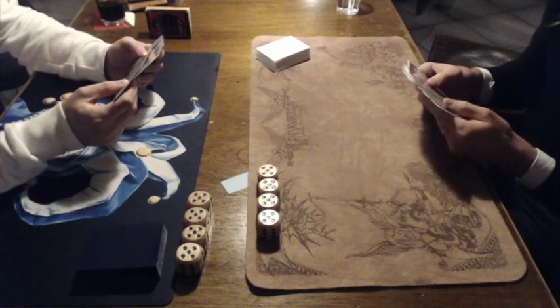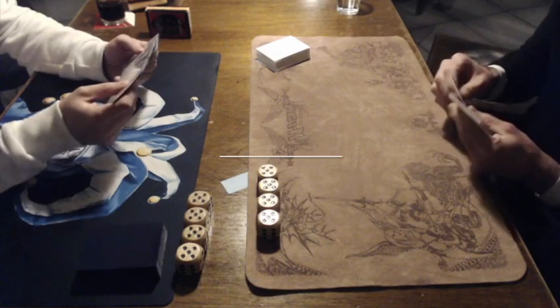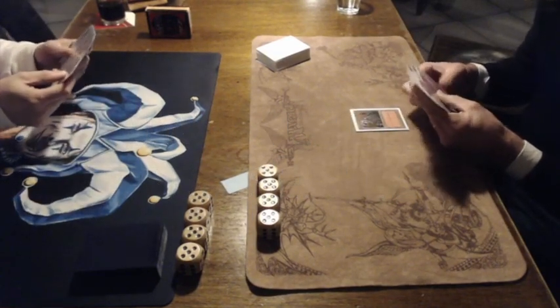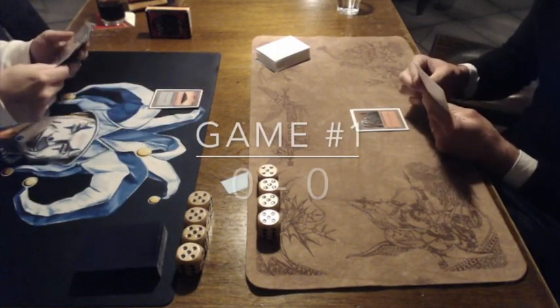We have Ron sitting on the left playing with blue, white and green. And we have Nick sitting on the right playing with black, red and green. Let's quickly go to the game and see what happens. Game number one.